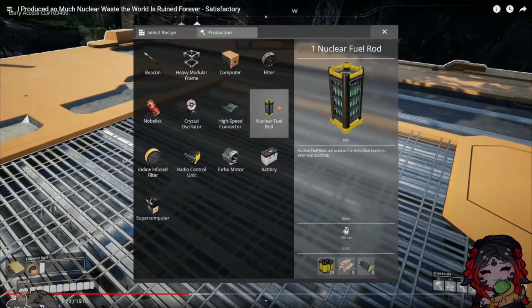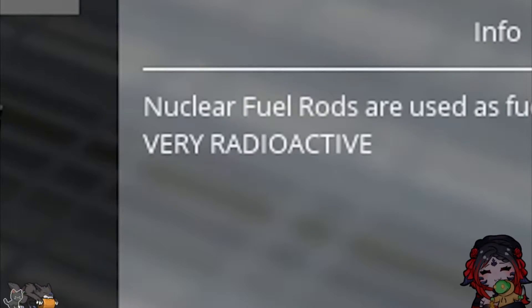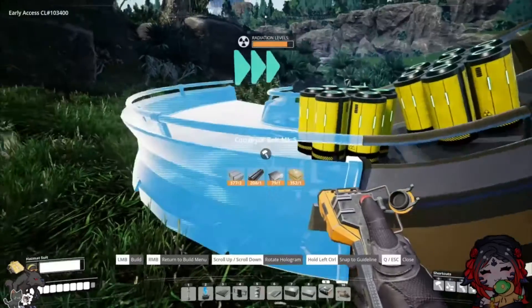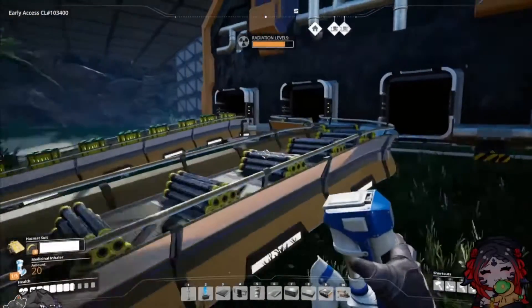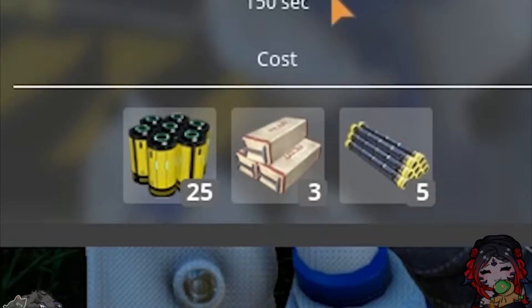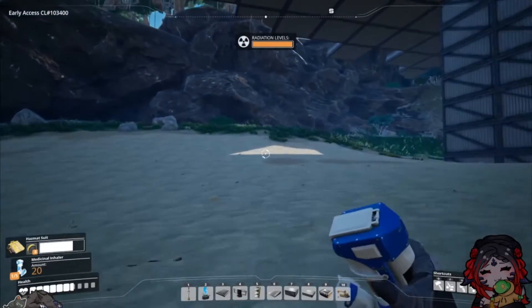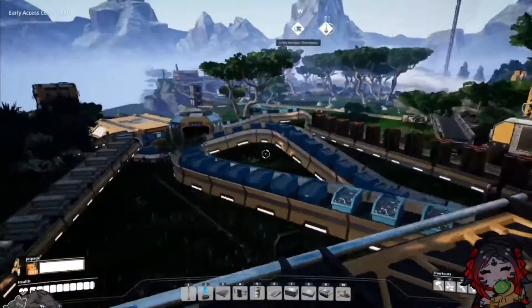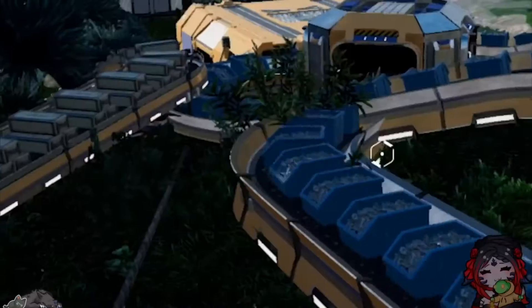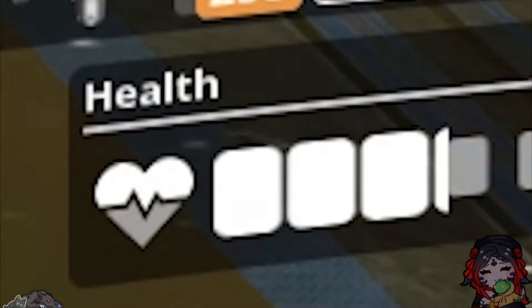We're building nuclear fuel rods, which is what can finally go inside the nuclear reactors. My favorite part about this? Very radioactive — that's what I like to hear. We'll send these uranium cells down there. That connects our two nuclear processing machines. To finish off the trifecta, we just need to get ourselves some encased industrial beams, which I just happen to know where there's a lot of them. It's like all the stuff I built previously was all building up to this. Thank God my production is so imbalanced — I just have extra random crap everywhere. I seem to be taking on a not insignificant amount of radiation poisoning.